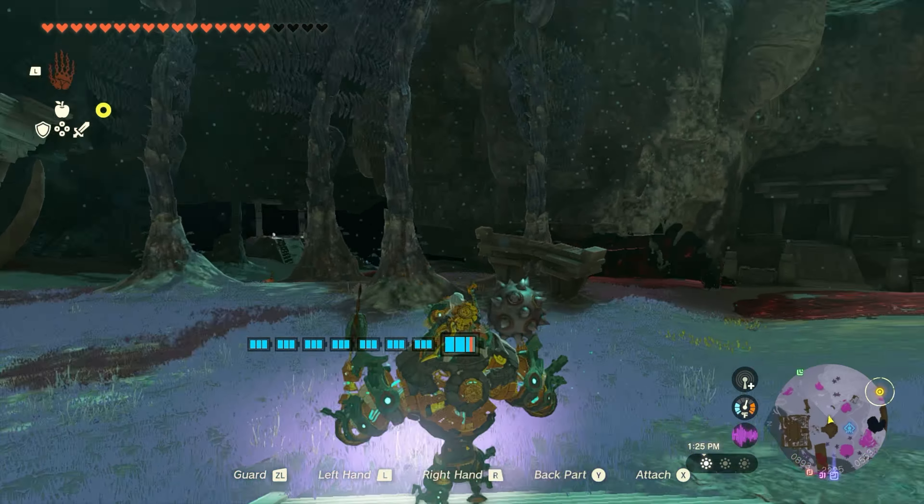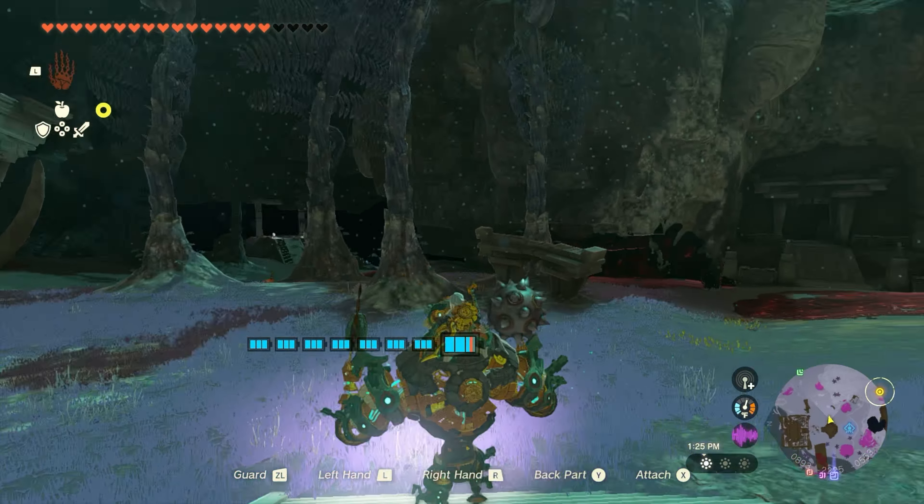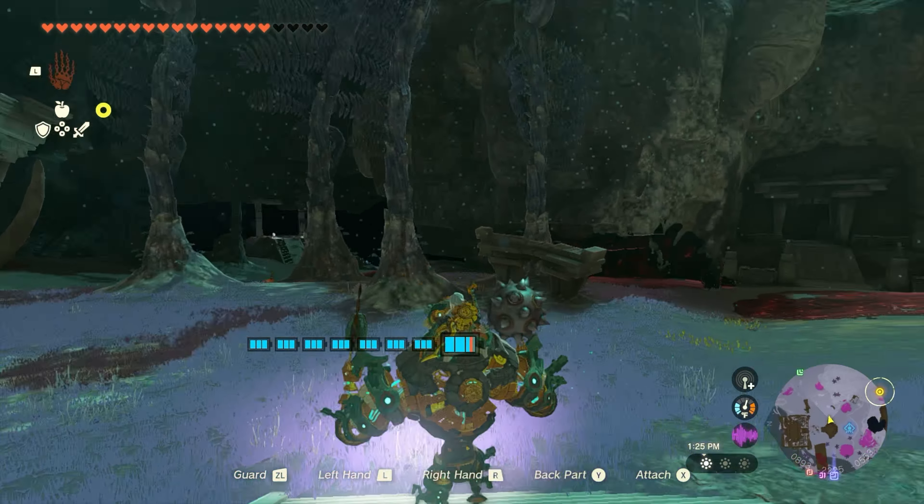Minaru talks again: 'Attaching the proper weapon to this construct will enable it to attack distant enemies. Take careful aim and the tide of battle will turn in our favor — go forth and defeat the monsters in our way.' Okay, I like that. I see what she's saying — we'll put the cannon on there instead. Or do we want beam and cannon? Yeah, let's try beam and cannon — that could be fun.